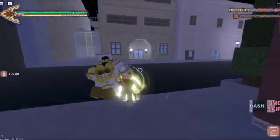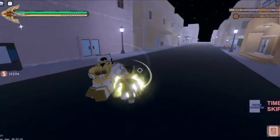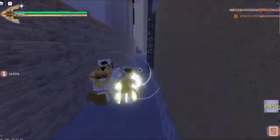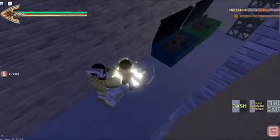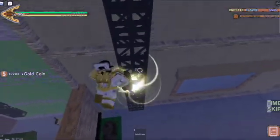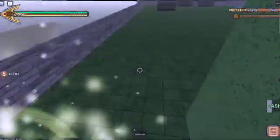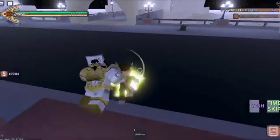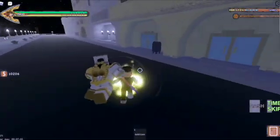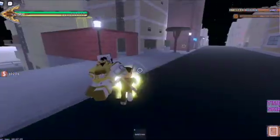Another thing you can do with barrage cancelling is use it to get free tag — it's an instant block. Most people do a heavy punch afterwards to get some distance and restart the neutral game. The neutral game is a term used by most gaming communities — it's when both players are running around trying to get close to one another, like in Part 3 where Jotaro needs to close the gap.